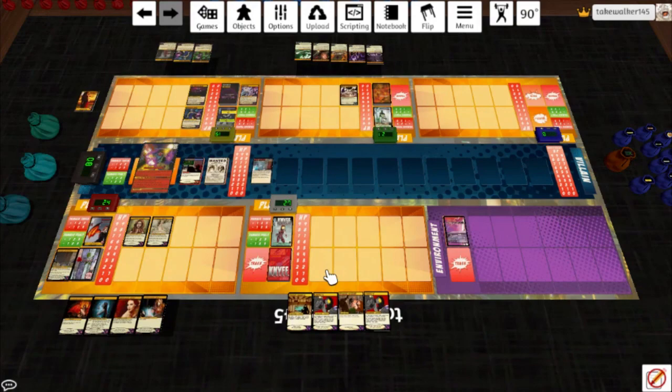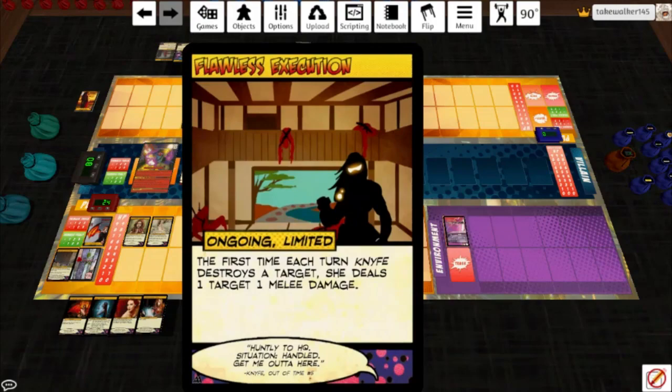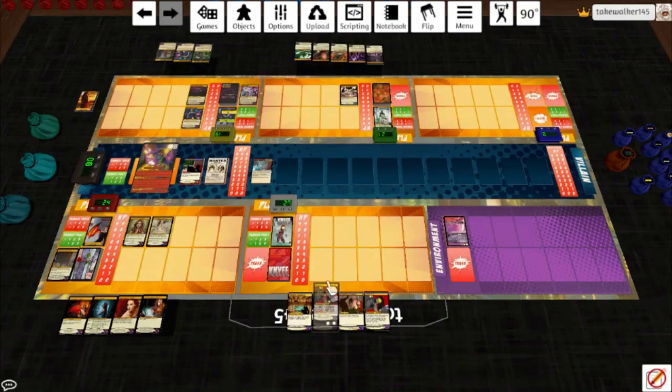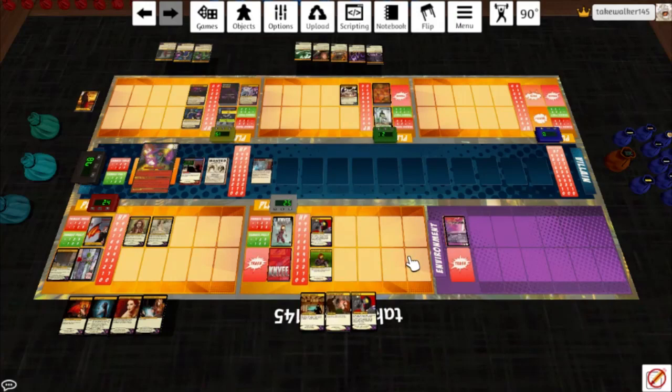Knife has two changed cards. Flawless Execution: the first time each turn Knife destroys a target, she deals a target one melee damage — not going to be very useful in this game. And Overdo It: end of your turn, Knife may deal herself two psychic damage. If she takes damage this way, play a card; otherwise discard your hand, draw three cards, and destroy this card. I'm going to go ahead and do that — she'll smack Spite for two. Draw a card, and she'll hit herself for two and we'll play that Prototype Servo Gauntlet. Overdo It is a lot better than it used to be.